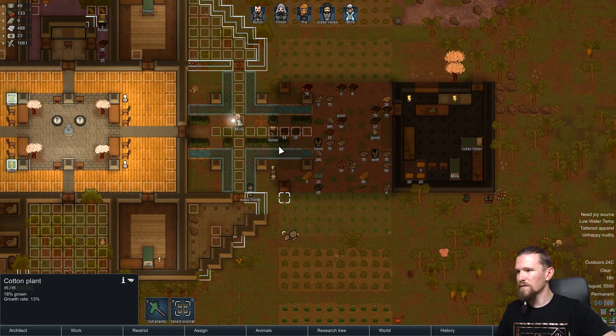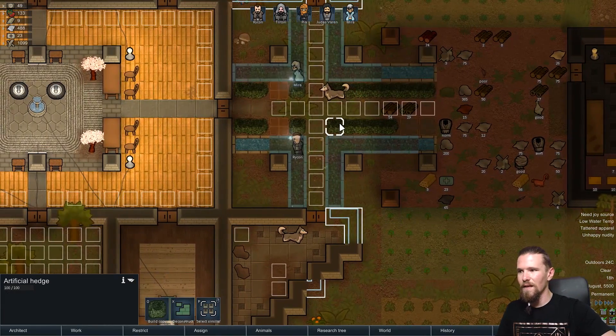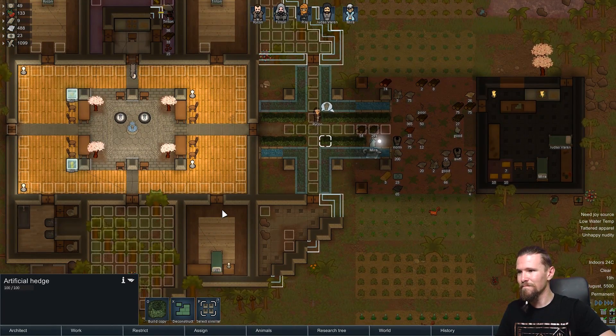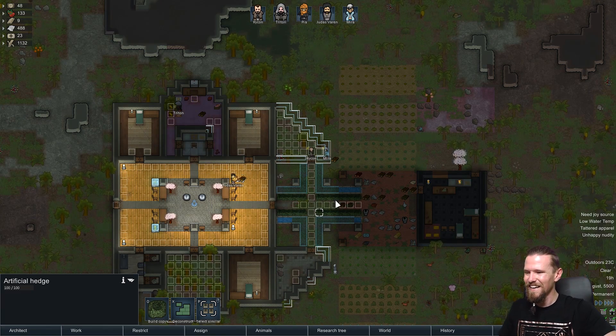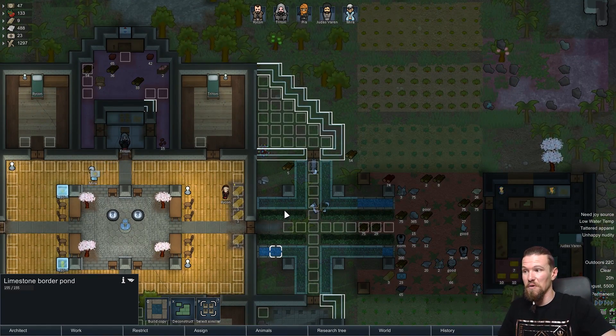We're getting those hedges constructed. They're an artificial hedge so it actually does make sense that we're constructing them rather than planting them - they're not real, but they look cool and that's the main thing. It does look like we can just walk across them anyway, which is kind of weird. I was hoping we'd stick to these paths. Same thing - we seem to be able to walk across the little ponds and stuff as well.